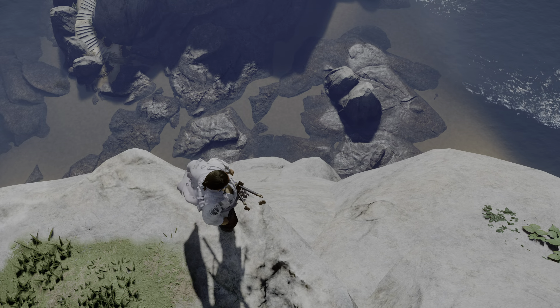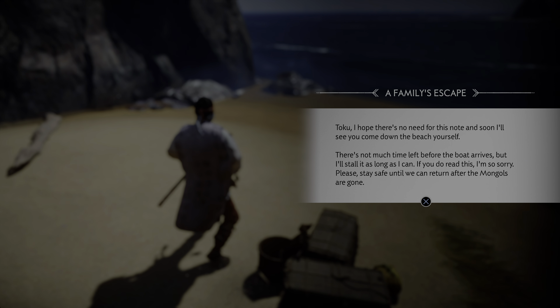Here's a second scroll — family's escape, part two. 'Toku, I hope there's no need for this note and soon I'll see you come down the beach yourself. There's not much time before the boat arrives but I'll stall it as long as I can. If you do read this, I'm so sorry. Please stay safe until we can return after the Mongols are gone — if they're gone.' Since I'm the Ghost, they will be.